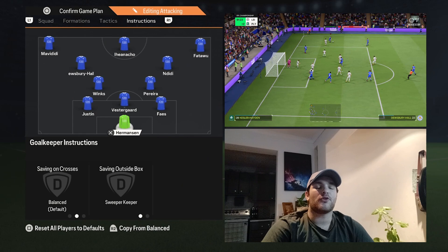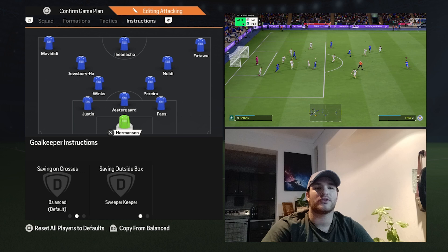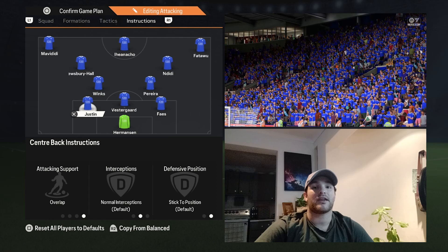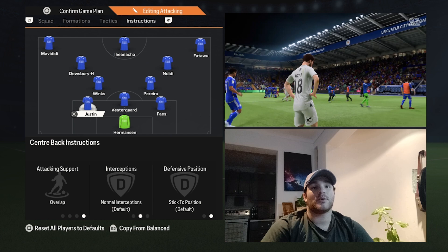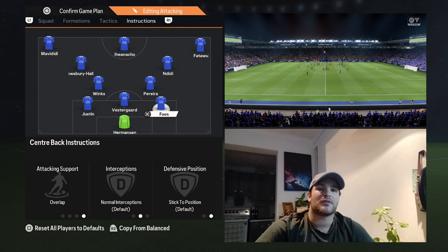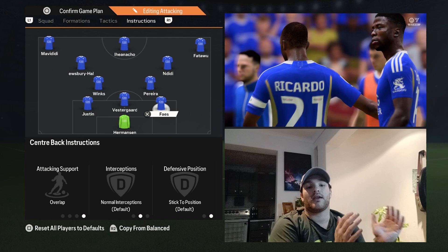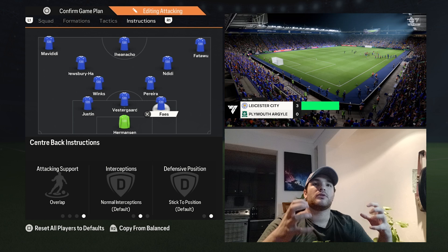The goalkeeper keeps the same instructions. Vestergaard also keeps base instructions. The first real change is Justin — now shifted centrally into the left side center back role. Vout Phase also shifts. Both converted center backs are set to overlap, supporting in wider areas and covering those areas when in and out of possession.